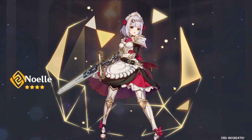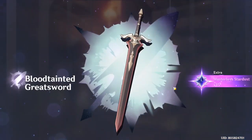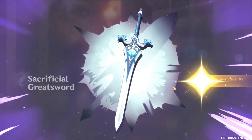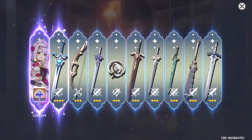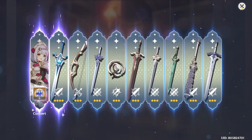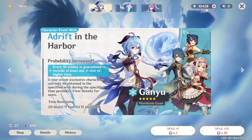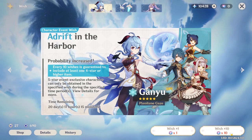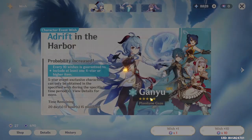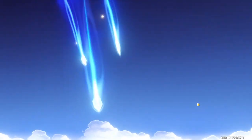C9 Noelle — god damn it! I'm going to toast all my money for this — outrageous, still no Ganyu. Got a Sacrificial Greatsword, though that's good for Chongyun. Max Noelle already — C9, I told you! Alright, I'm in the pity zone now, let's go. Hopefully this is Ganyu — if it's not, I'm toast.